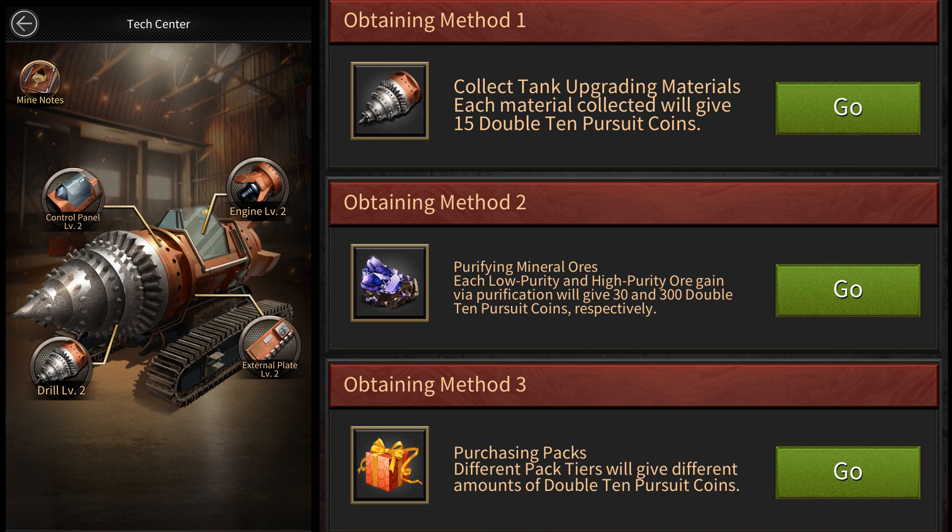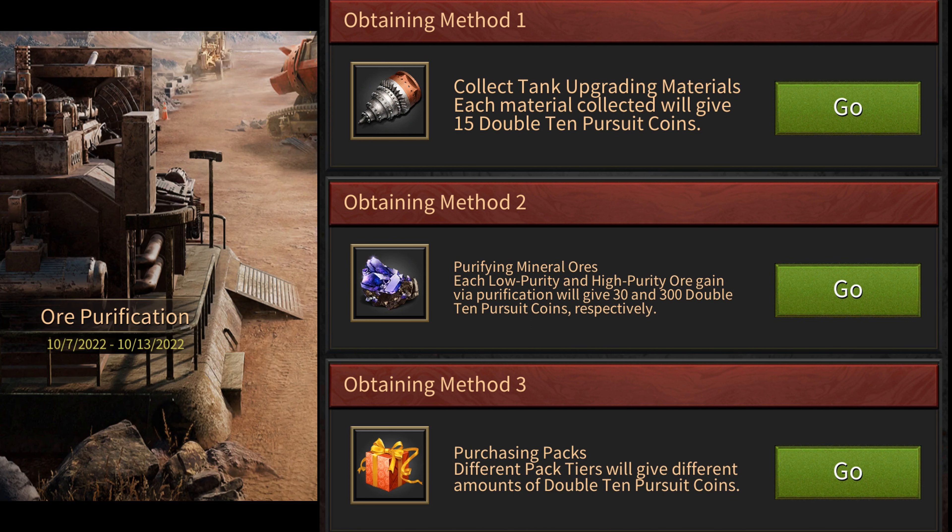If you do this for the first seven days you'll get a total of 1995 points. Then there's the purification event which will start after the first seven days. You'll again be able to get points from this event, but it is unclear how many points you'll be getting. In my opinion it should be quite easy for most players to reach the 2500 point milestone with the free rewards.